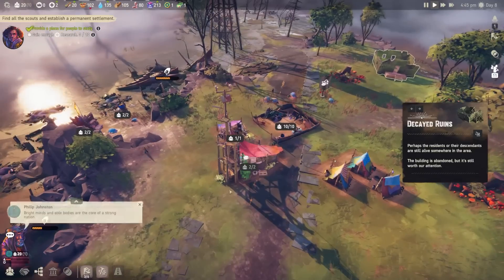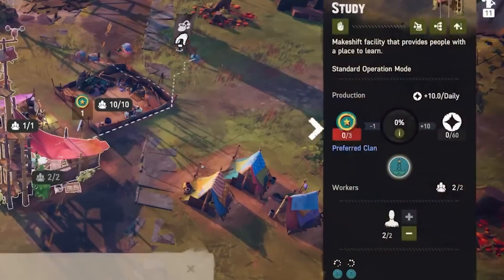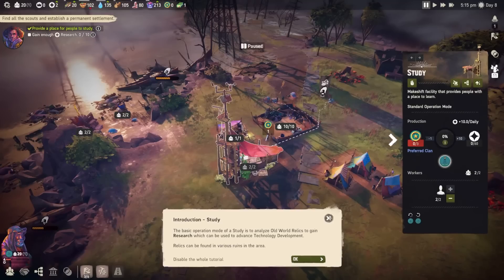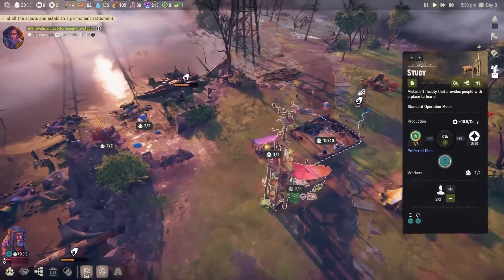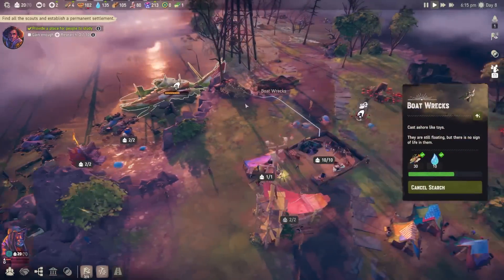The research facility has been built. To use it, you analyze old world relics to gain research that can be used to advance technology. Relics can be found in various areas, so I need to actually find things to study. I actually really like that, because researching in games like this is usually very basic. I did see that we had some in the boats — it looks like they already gathered those, so we're at least starting to get those.